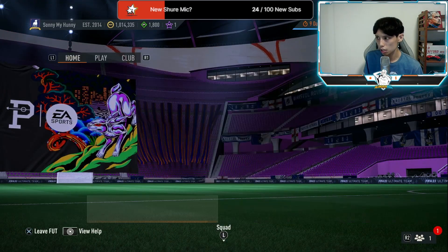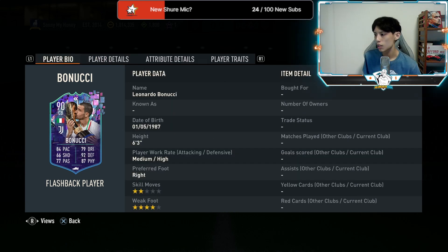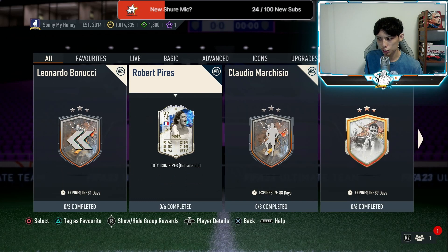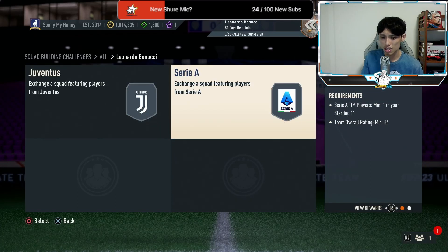The next thing I want to talk about is the Leonardo Bonucci SBC — medium/high work rate, 2-star weak foot, 4-star skills, 82 acceleration which is really good. His defending stats are excellent: 92 interceptions, 93 defensive awareness, very good strength and aggression. The downside is 61 agility and 77 dribbling, but 95 composure helps. He costs about 150k, requiring an 84-rated squad and an 86-rated squad.